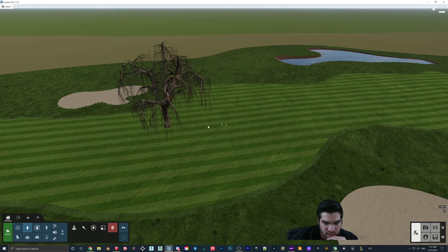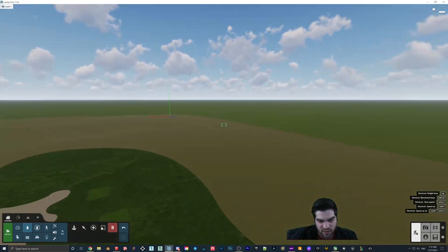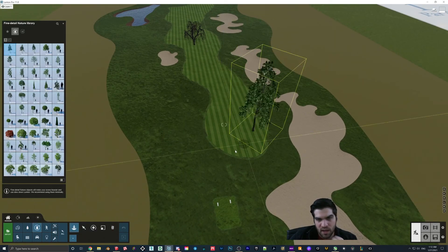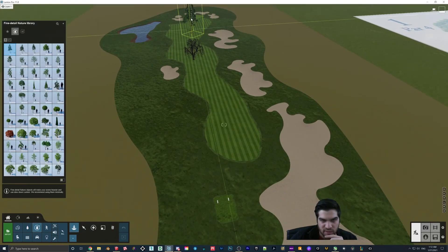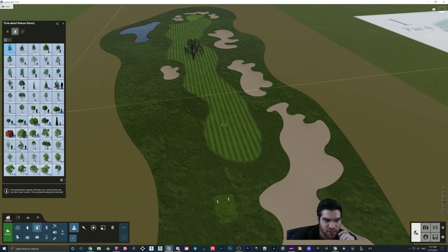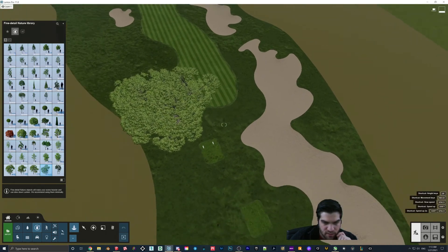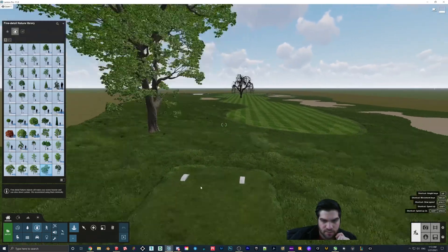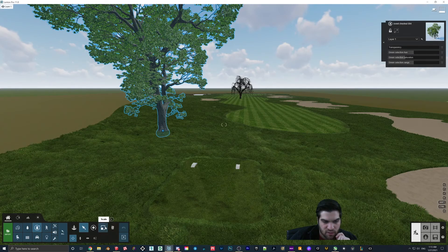That tree seems a little more dickish. So we'll get rid of that and I might just paint on some trees — maybe put some fine nature ones right in the foreground. I could have done a little better with the elevations — they weren't as much as I thought they were going to be. I definitely could have made them a little more pronounced.